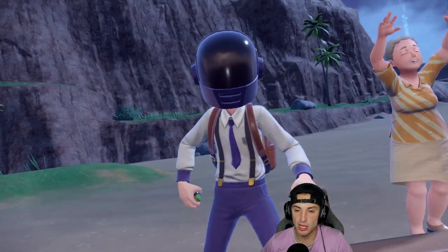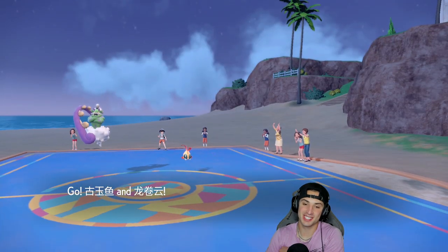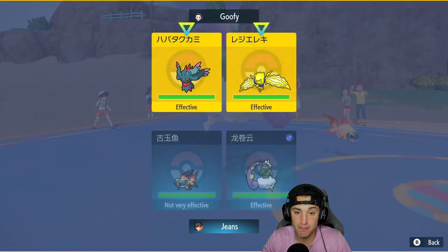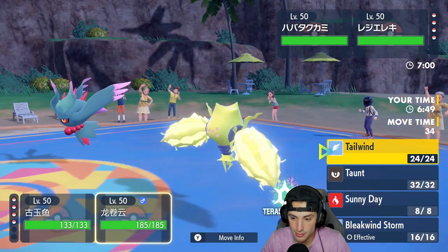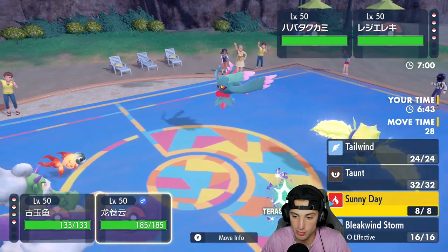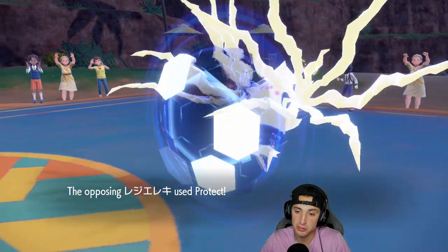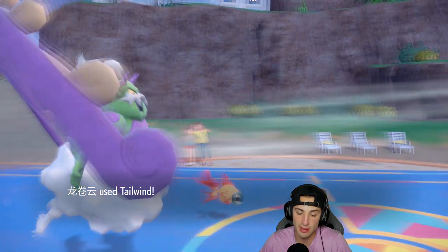They lead Regieleki, which is exactly what I thought. They really had two options to lead — Flutter Mane and Regieleki, or Regidrago and Tornadus. Tailwind wouldn't necessarily make us faster, but Heat Wave can still do a crazy amount of damage. I have a Ghost Tera type which I'm not totally feeling here — I'm going to go for Tailwind. I think what'll happen is they use Eerie Impulse and make Flutter Mane potentially faster.